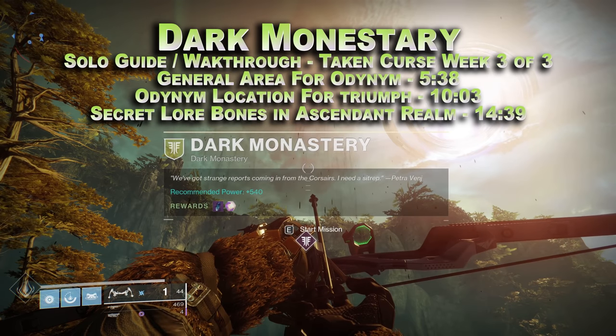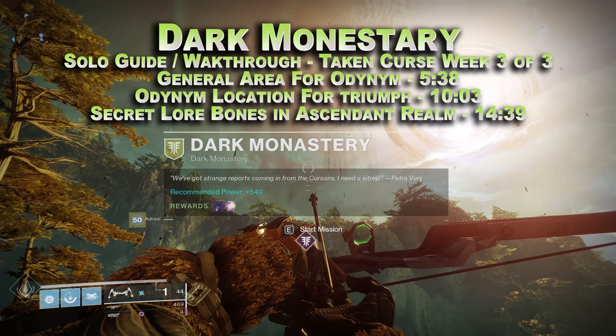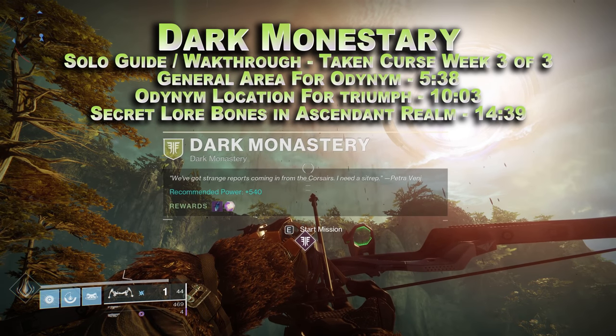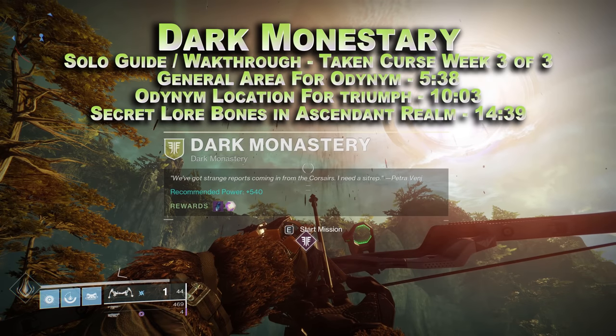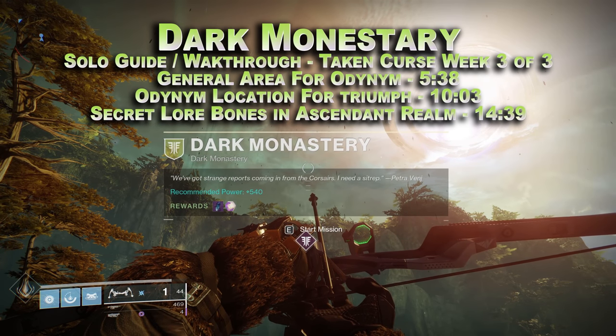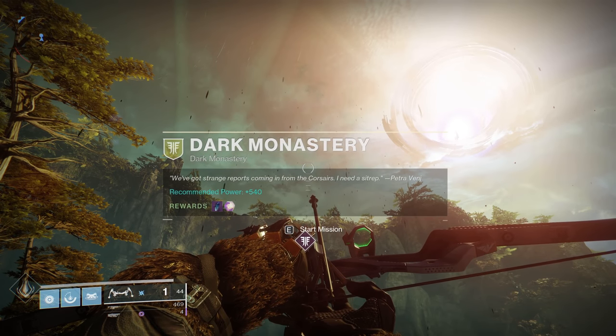Hello guardians, it is Ebontas here and I want to do a solo playthrough of the Dark Monastery mission for a couple of reasons. One is to show you guys where the two triumphs are. One is that Audonym character — it's that knight who's always crouching down. You kind of have to find him; he's hiding in a few places around these Dreaming City missions, and he is worth a triumph in each of those missions.